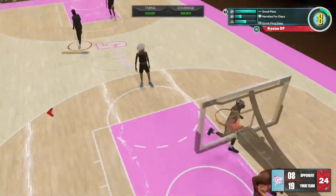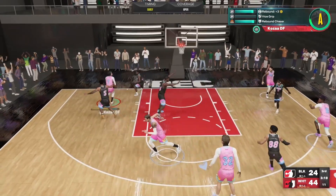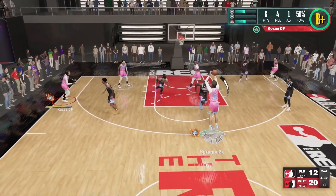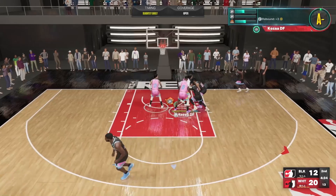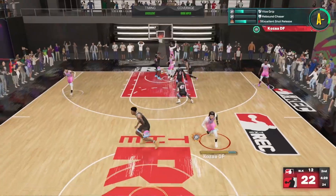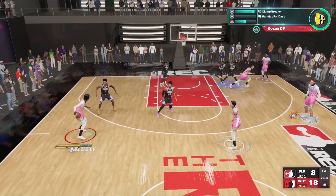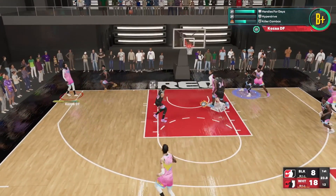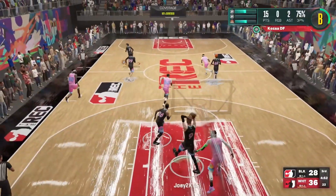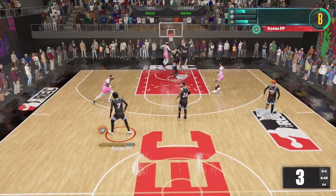I just want to go over how much this badge combination has helped my game and how much these animations have made the game more fun, especially on my 6'10 build. If you're under 6'10 there are still good hop jumpers and animations you can use, but if you are 6'10 and above the Kevin Durant hop jumper is by far the best hop jumper in the game — that's just an advantage they have over everyone 6'9 and under. Make sure you have the notification bell on — even refresh it so notifications get updated.